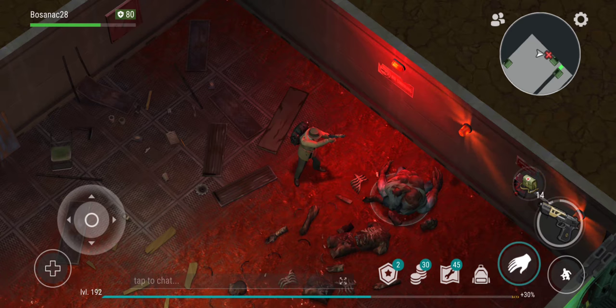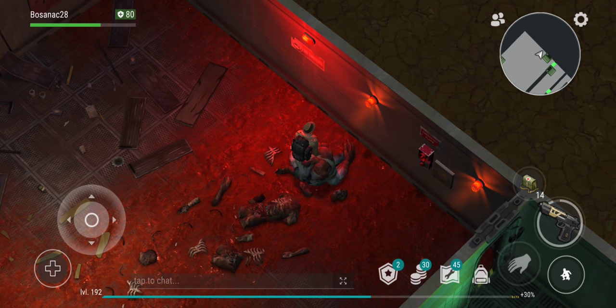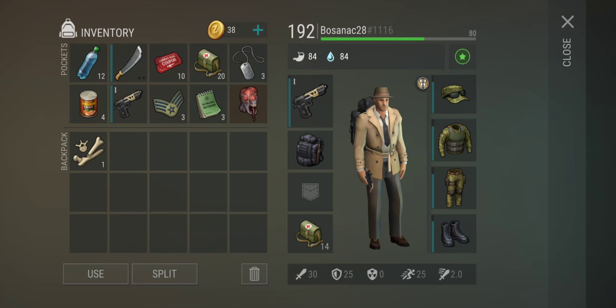I only used one rifle to take this guy out — it doesn't take a lot. Just keep in mind: the first alarm is at 700 HP, the second is at 400 or below. Make sure you turn on the alarm when he goes to the bodies to be fed. Let's see what loot we get — all right, this is nice.